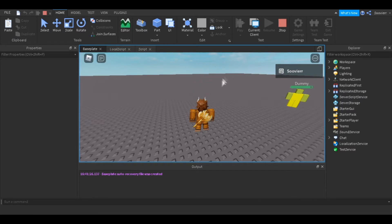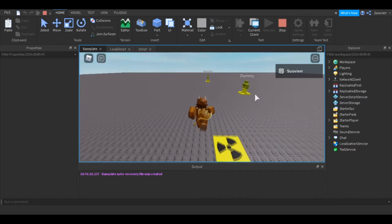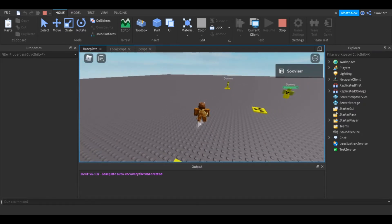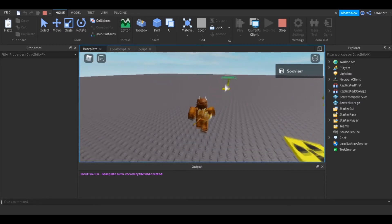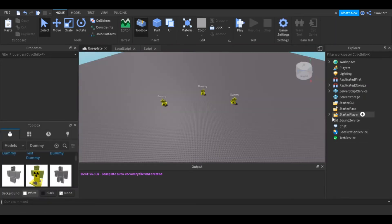If it doesn't hit the dummy, it's gonna disappear every one second. It does damage depending on where your mouse is hitting. It also does not hit the player — it only hits the dummy, the other humanoid. I'll be showcasing the script of how I did it.